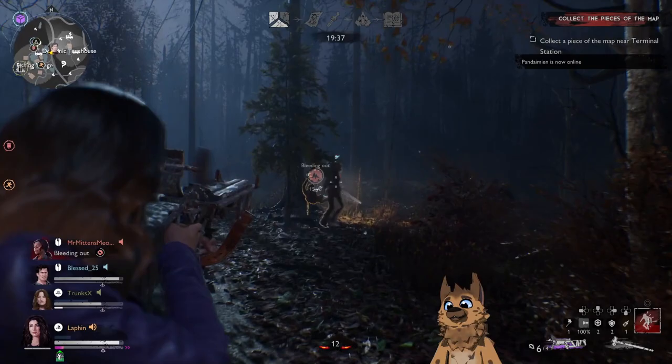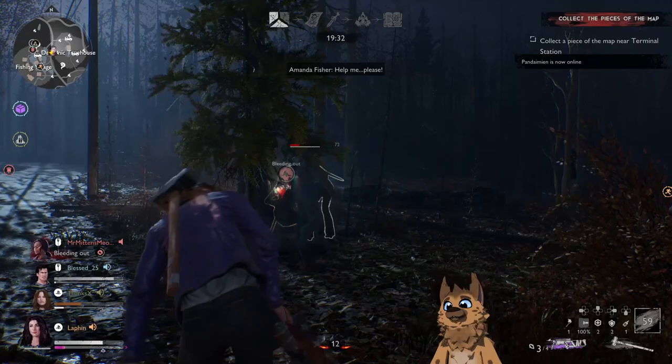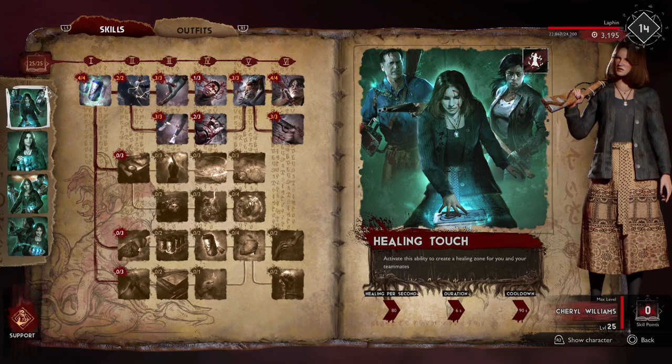If you are not Cheryl and you have Cheryl on your team, make sure you're babysitting her, because she'll end up being a prime target for the Candarian demon to try to take out since she's very crucial as a healer.